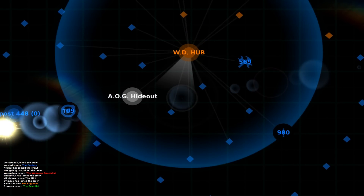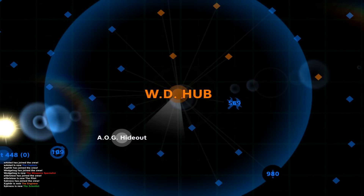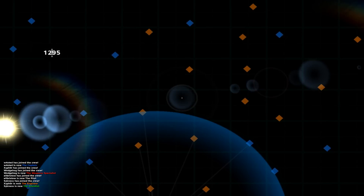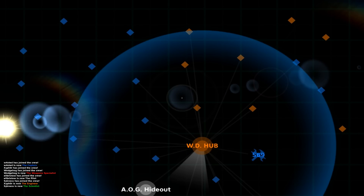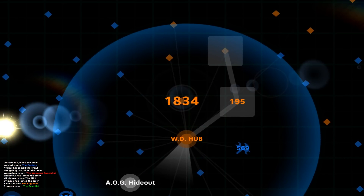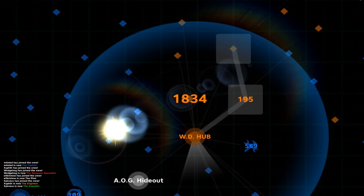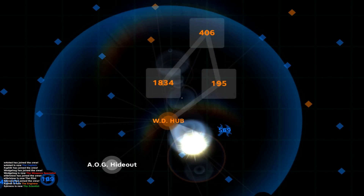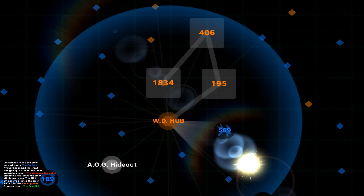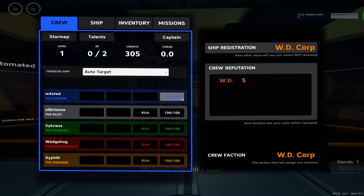Are there any missions on the WD hub that we can... probably, but I figure we're going to be back here anyway. True. Let's just go make some money, upgrade the ship a bit, visit some friendly systems, and see whether things are nasty or friendly, and then maybe we can make that judgment. Sounds like a plan.